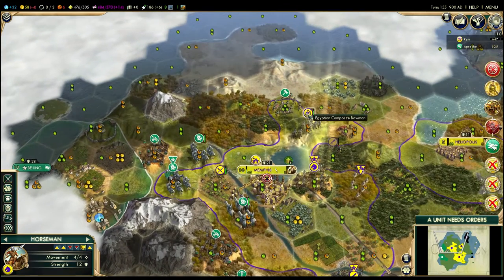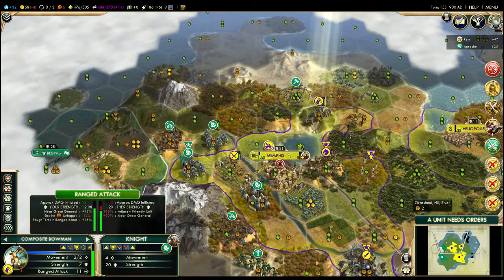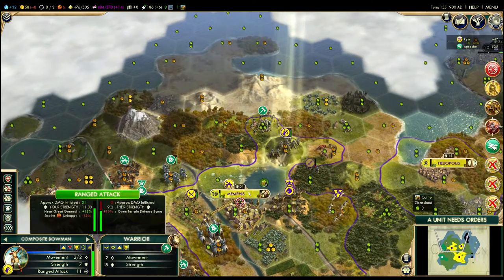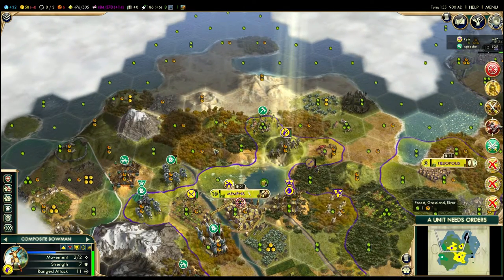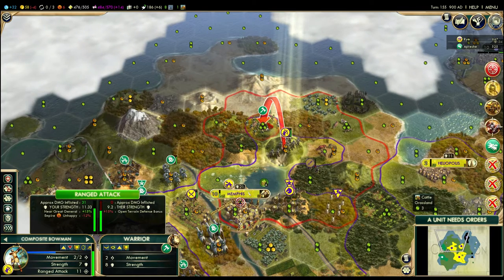Let's see — I'll ignore those barbarians for now. I want to get this range guy over here to start attacking this stuff. Maybe I'll get rid of this scout here first. Well, it's a warrior, but it's acting like a scout. I can take it out — it'll take me about three turns.